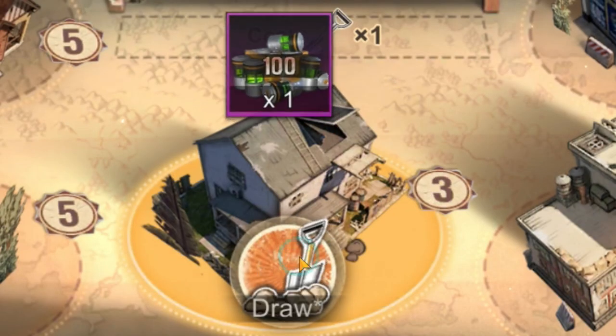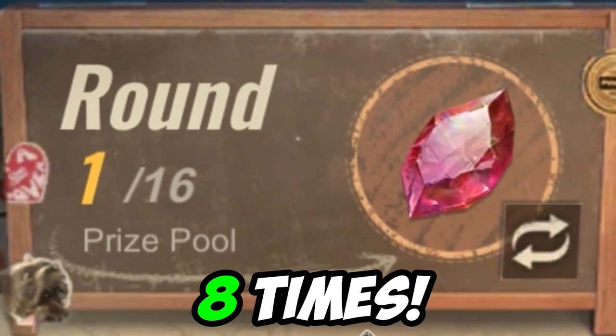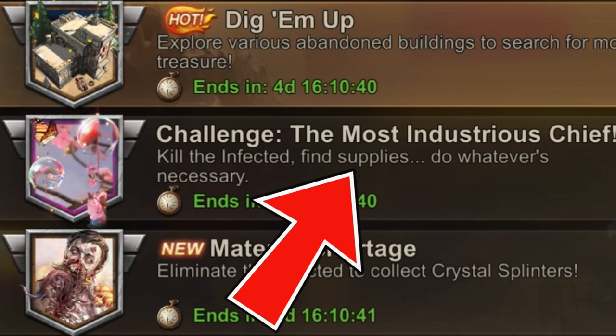Every round of prizes makes you dig a specific amount of times before you obtain the great prize. And for the first prize that is exactly 8 times. And I can hear you think, how are we supposed to get these shovels for free?